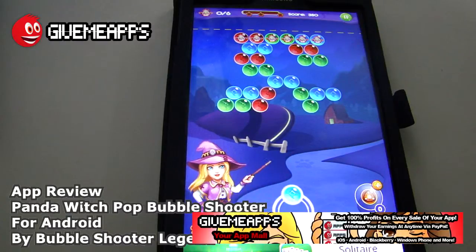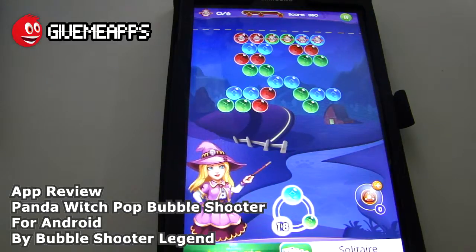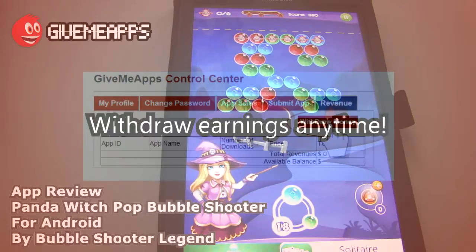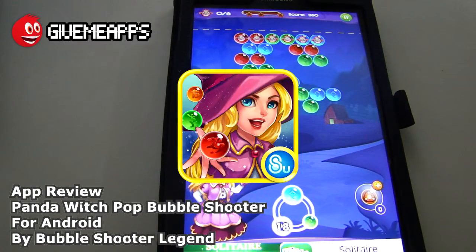Hey, welcome to GiveMeApps, the number one app store at givemeapps.com. Download apps for any smartphone or tablet. If you're a developer, pay no developer fees, keep up to $110 in profits, and withdraw earnings by PayPal whenever you want — no app store does that. Today we're checking out Panda Witch Pop Bubble Shooter.